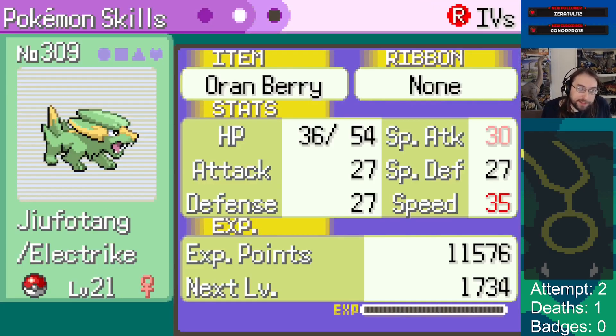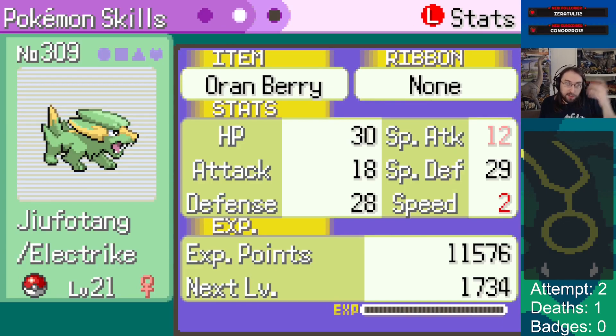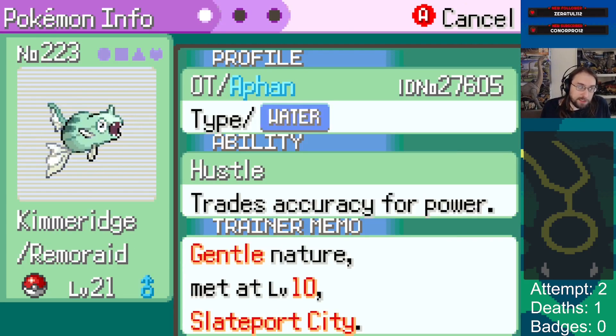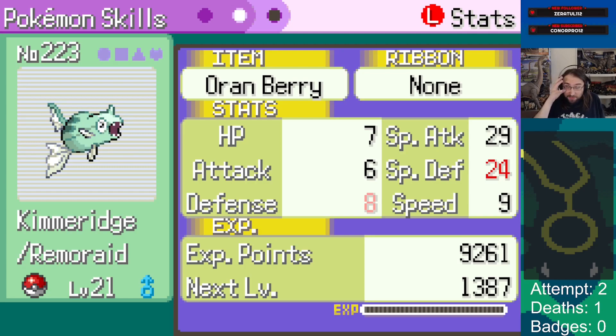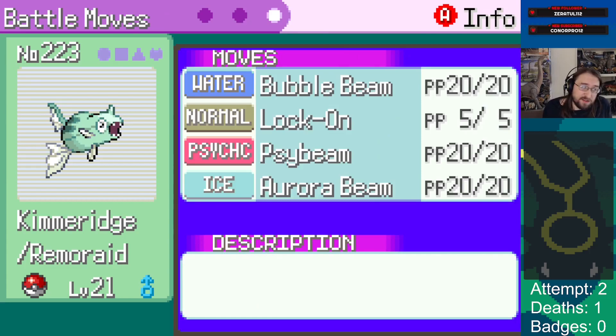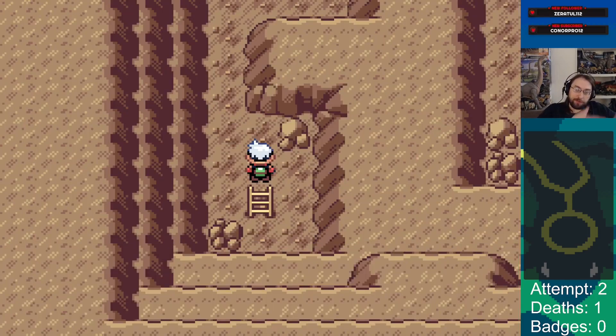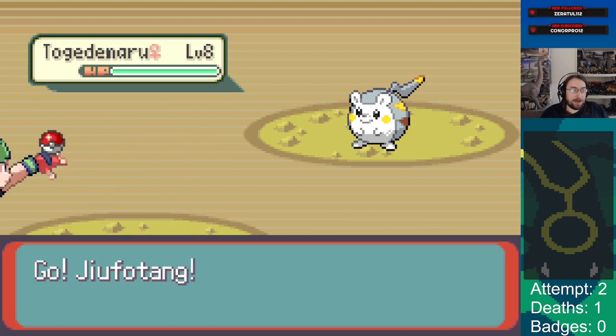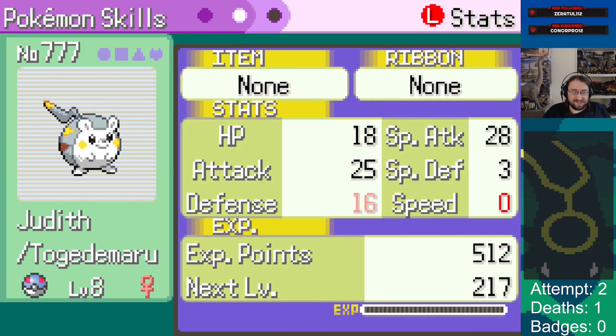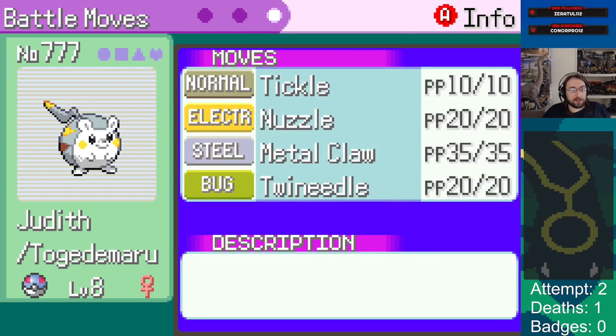Togedemaru - electric, static, Jolly, plus speed, minus special attack. He's a physical attacker so this is pretty good. Average special attack, very high bulk, low speed - one scale maybe makes him amazing. He gets Thunder Fang, seems pretty cool. And then we never got a Slateport encounter, so I fished up a Remoraid. Hustle always, I think - Gentle nature. 29 special attack, 24 special defense. That's really high special attack - this is maybe like a Roxanne sack. Static makes it so it's 50% chance to be an electric encounter if there is an electric encounter, which is only Togedemaru.